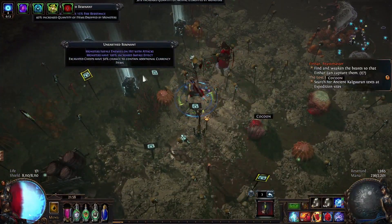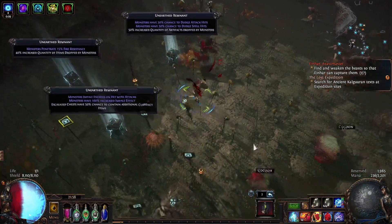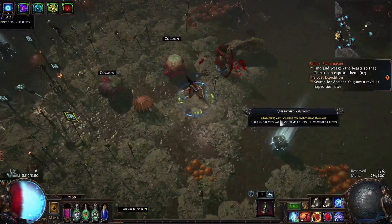Basically you see chests, you want to grab those, you see the remnants, you want to grab those but be careful — you might run into something like this.